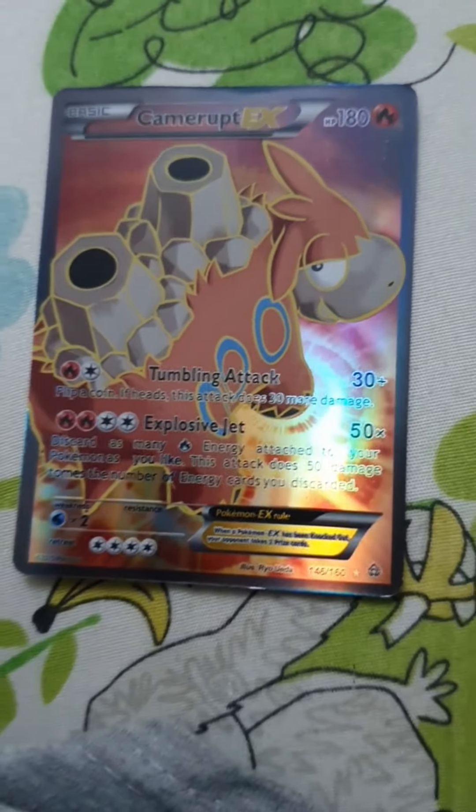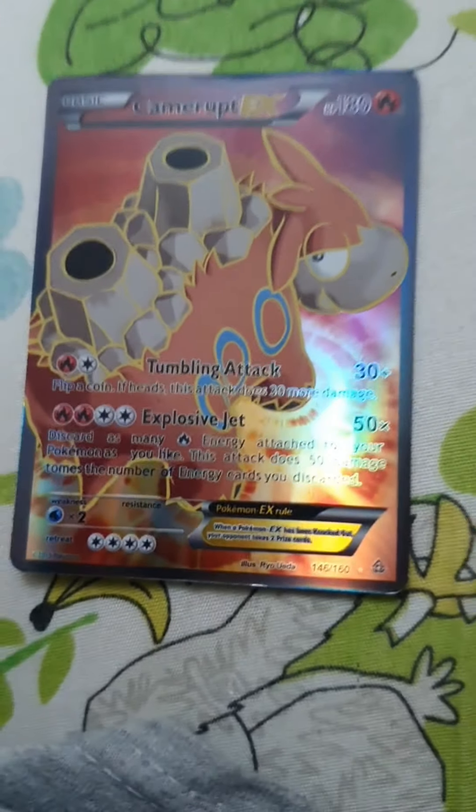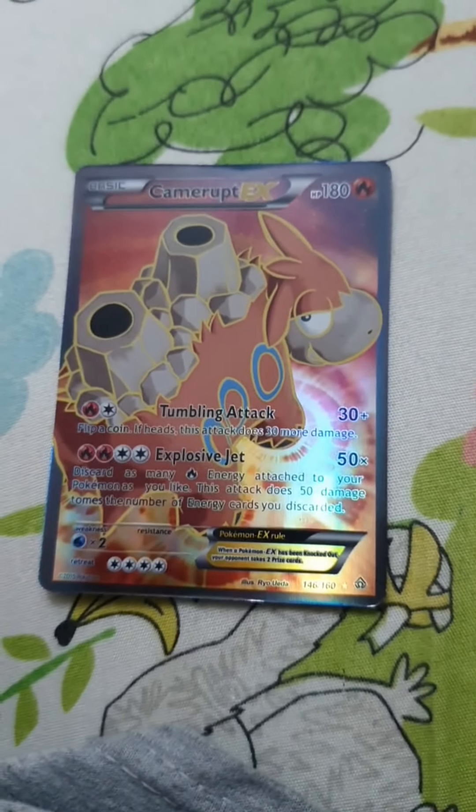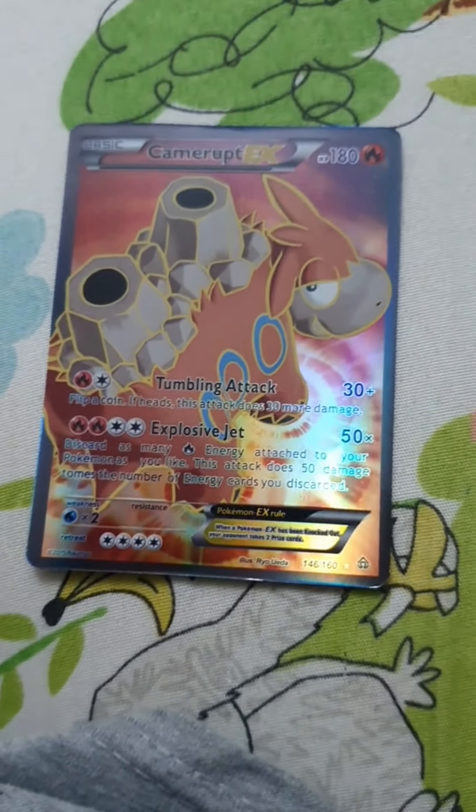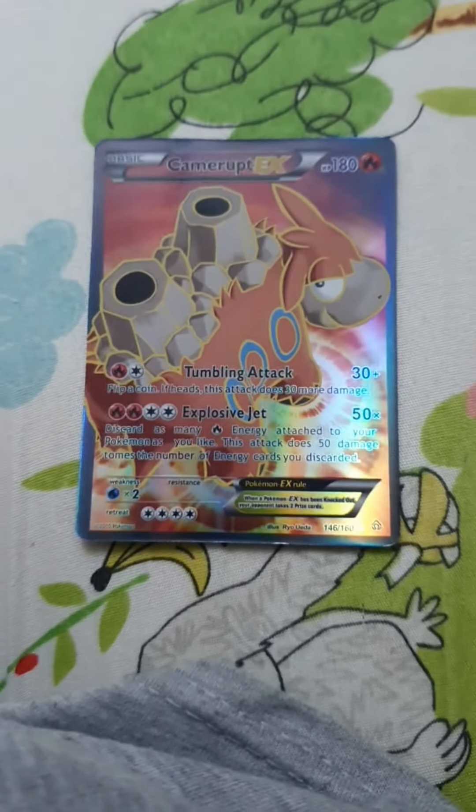This Pokemon is called Camerupt EX. It has 180 HP and 70 plus damage. This Pokemon is called Camerupt EX. It has 180 HP, 30 plus damage, and 50 times damage.